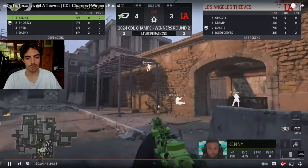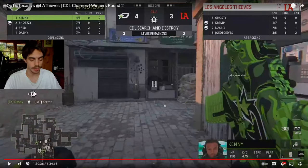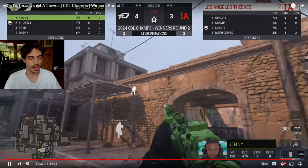Ken sees Joe has jumped out, so he's trying to clear both angles. The biggest kill here, I think, is what Brandon does.